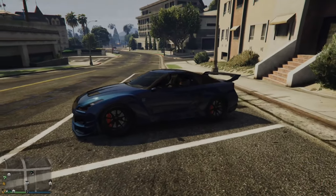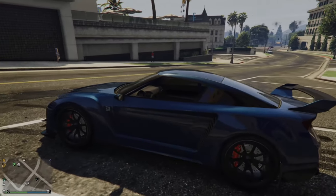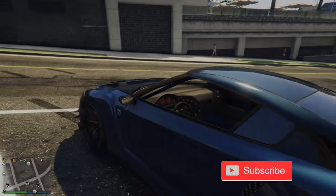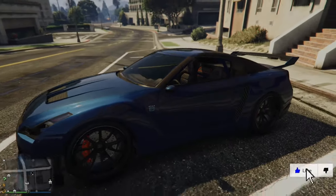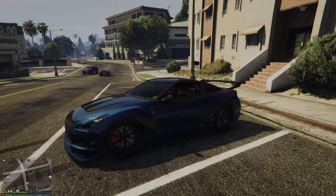Rolling down your window in your vehicle is actually very easy. As you can see on my car right now, my window is rolled down and this window is not damaged, is not broken in any capacity. You do not need to punch or shoot out your window to go ahead and do this.